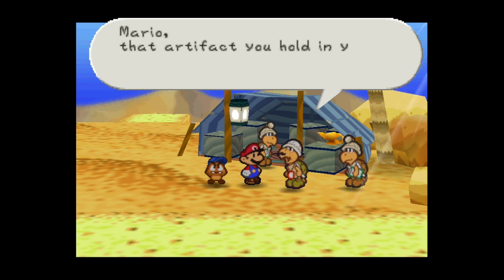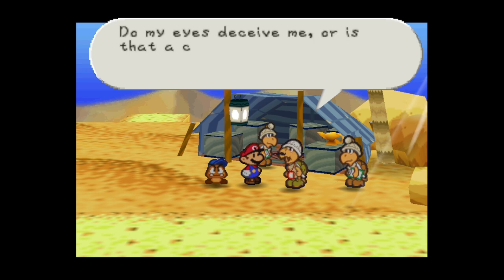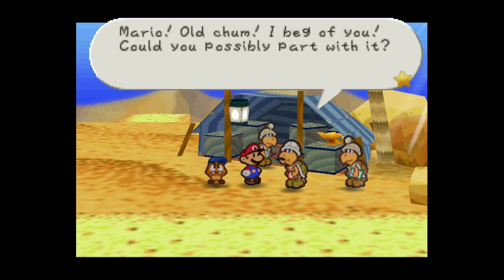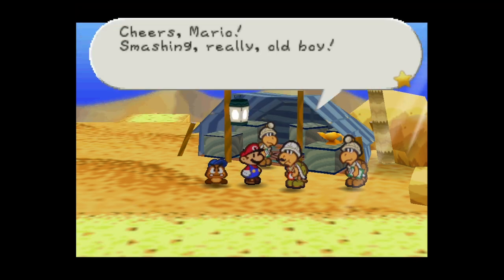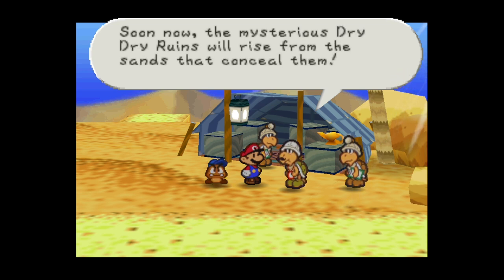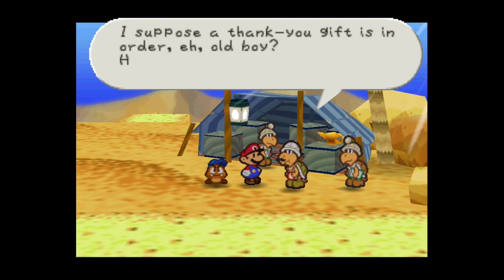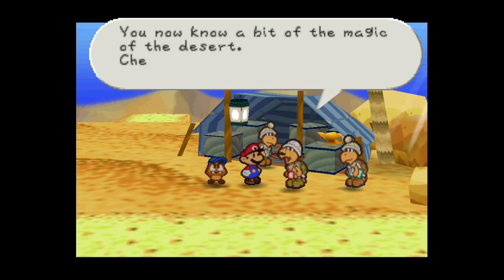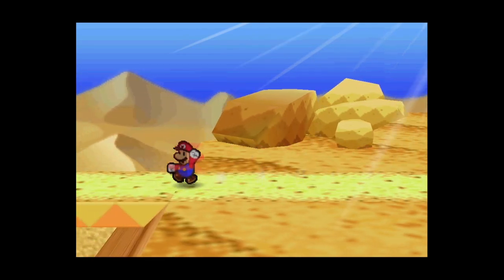Kolorado notices our artifact: 'That artifact you hold - it looks quite important! Is that a clue to Dry Dry Ruins? Mario old chap, could you possibly part with it?' We give it to him and he's thrilled: 'Smashing! Soon the mysterious Dry Dry Ruins will rise from the sands that conceal them - a brilliant archaeologist, that must be so! I thank you - here you go, take this Star Piece!' So we can go back through Mt. Rugged now.